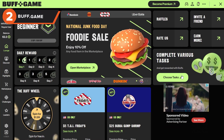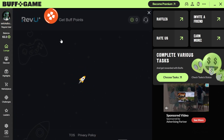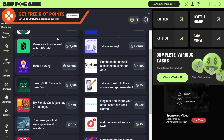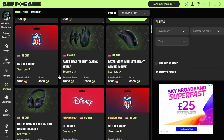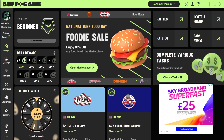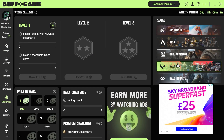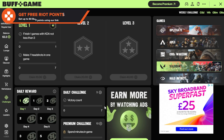Up there with FreeCash, we have our next method: BuffGame. This is also an offer wall website, but with something extra. BuffGame is a downloadable software that allows you to complete challenges within Valorant for coins, which in turn you can use to purchase a variety of gift cards and rewards. If you want those precious Riot points, click on the Challenges tab to find this section. It is filled with daily and weekly challenges, such as Win 5 Games or Get 7 Headshots in 1 Game. There's no pressure here, but if you are playing Valorant enough to want free skins, you will most likely blast through these.